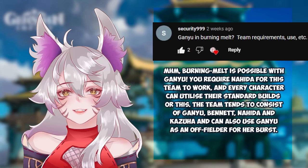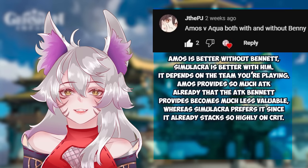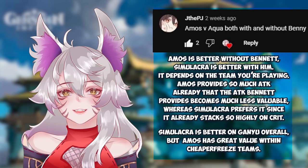It is time for your viewer questions. Ganyu in Burning Melt teams: Burning Melt is possible with Ganyu — you require Nahida for this team to work, and every character can utilize their standard builds. The team tends to consist of Ganyu, Bennett, Nahida, and Kazuha, and can also use Ganyu as an off-fielder for her burst. Bennett can be replaced by Dehya, and Kazuha can be replaced by Sucrose. On Aqua Simulacra vs. Amos' Bow with Bennett: Amos is better without Bennett, Simulacra is better with him. Amos provides so much attack that the attack Bennett provides becomes much less valuable, whereas Simulacra prefers it since it already stacks so highly on crit. Simulacra is better on Ganyu overall, but Amos has great value in cheaper freeze teams.